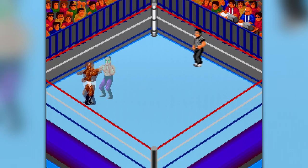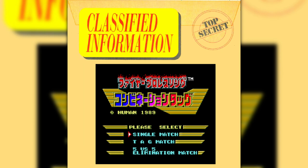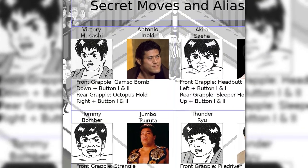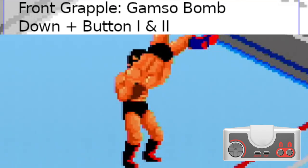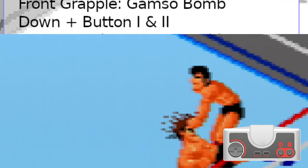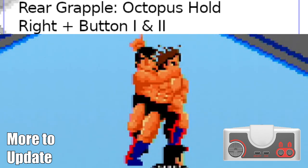That concludes the synopsis of the manual for Fire Pro Wrestling. You can also download our Secrets pamphlet to learn two additional grapples for each wrestler — one front and one back. These grapples can be accomplished by pressing button 1 and button 2 at the same time with a direction key that is unique to each wrestler. For Victory Musashi, you can press the down button plus button 1 and 2 in a grapple to do a ganso bomb, and in a rear grapple, press the right button plus button 1 and 2 to perform an abdominal stretch.